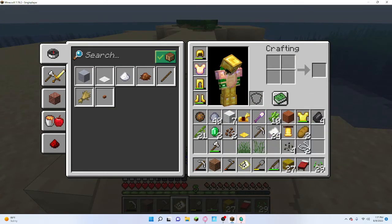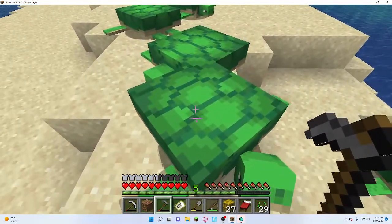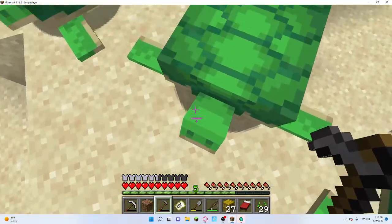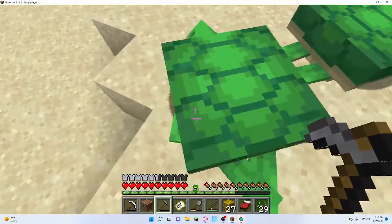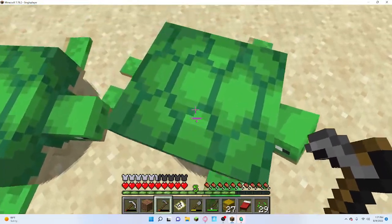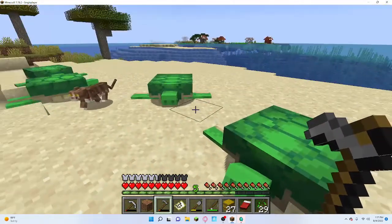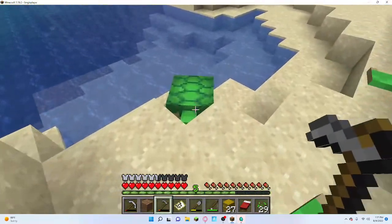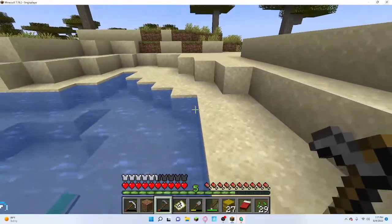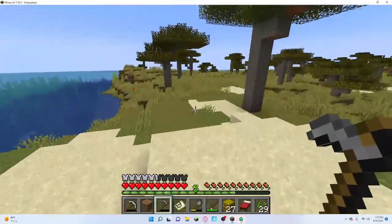Do I have shears? No I don't have shears. I'm going to call you Bill, I'm going to call you Bernard, I'm going to call you Alice, and I'm going to call you Darwin, and we're going to call you Anais. I named them after characters from The Amazing World of Gumball.